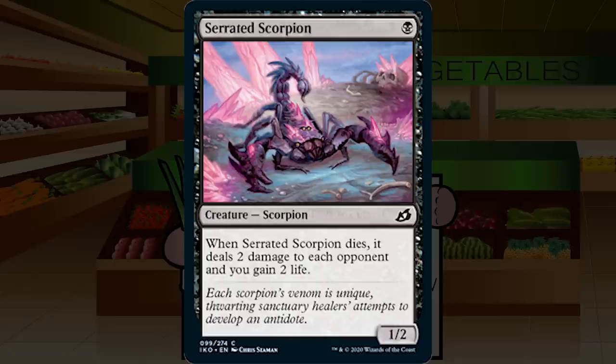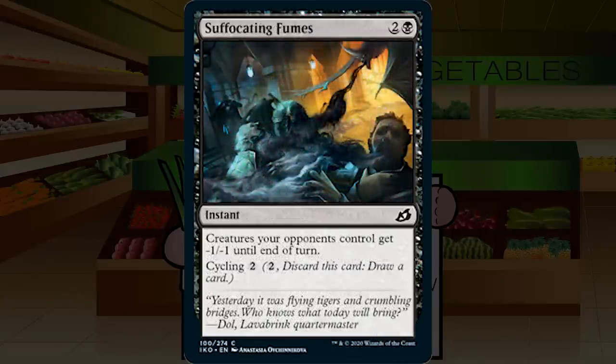Up next is Suffocating Fumes — two and a black for an instant at common. Creatures your opponents control get minus one, minus one until end of turn. Cycling for two. I don't see too much reason to be giving opponent's creatures minus one, minus one until end of turn — it doesn't seem like a great deal. Instant speed is a nice bonus, but cycling probably puts this into the 'play it if you have a spot' section. Maybe it kills something after combat or saves a creature. C for Suffocating Fumes.